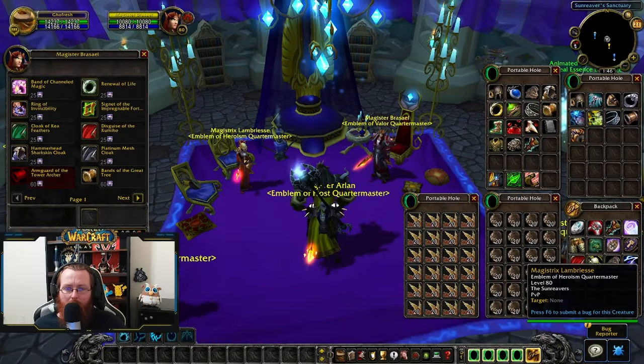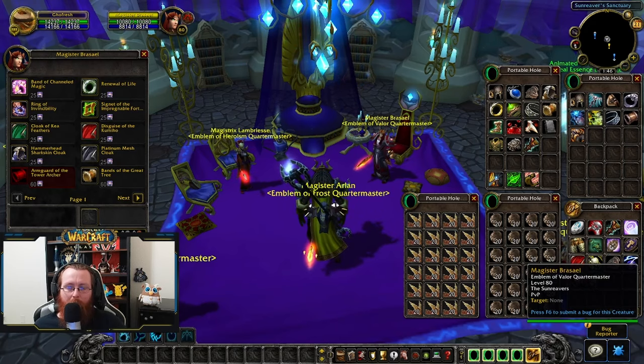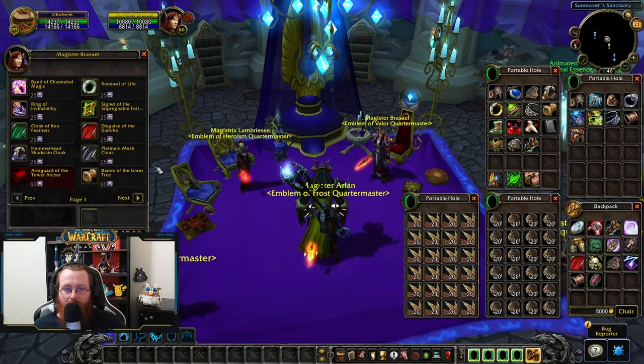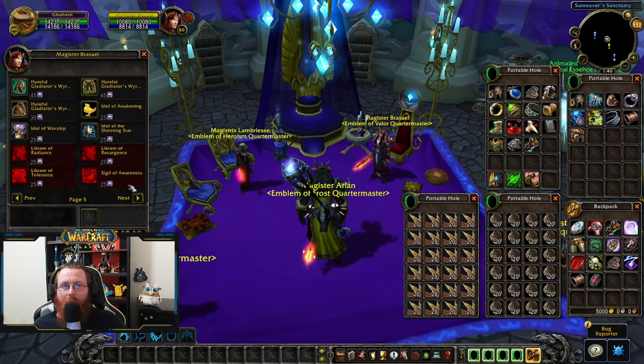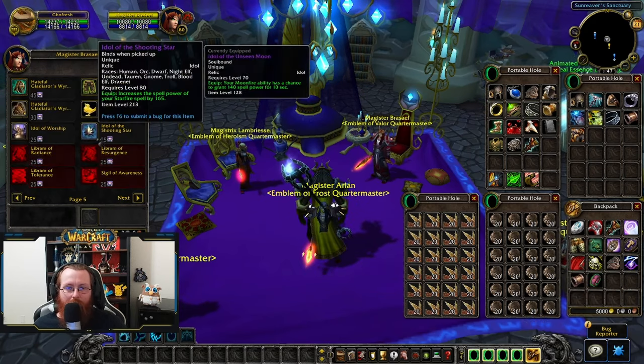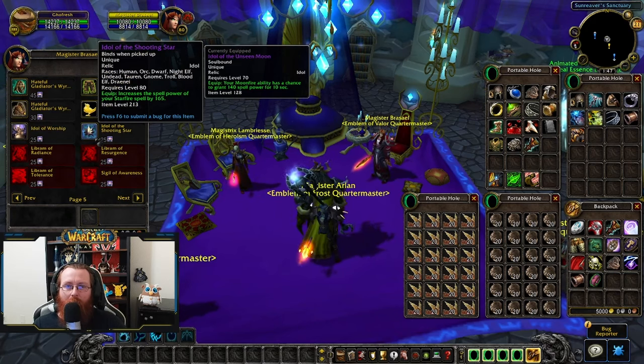Next to the Emblem of Heroism vendor is the Emblem of Valor vendor — pretty much the same situation. You're not going to be getting too many Emblems of Valor at this point, and any that you do get I would just trade them down again to get epic gems.